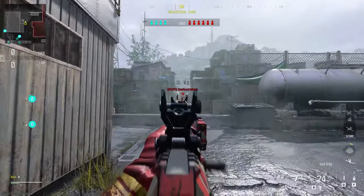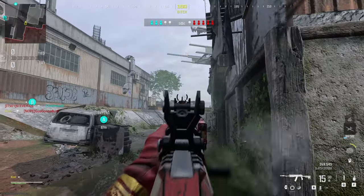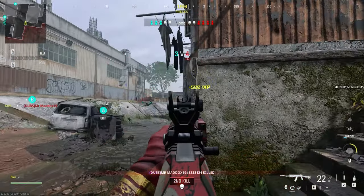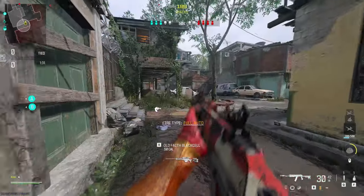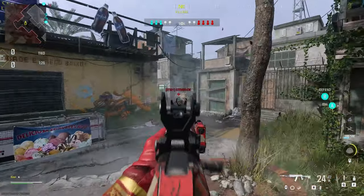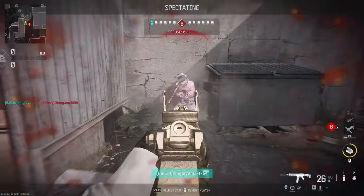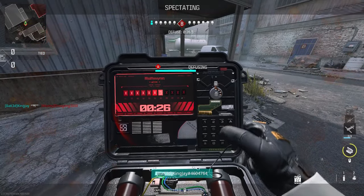Does this weapon have a buff to headshot damage? Oh my god, I need a buff to my aim. Don't know why you pushed up. I thought maybe I could get that guy with a tap shot. I know last time I used this a lot of you Kiwis were in the comments telling me to try tap shot. Gold MCW with aim like that — that is crazy.